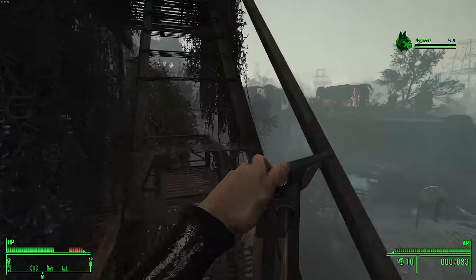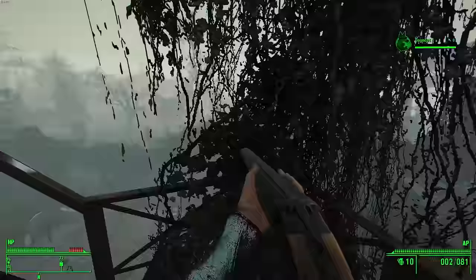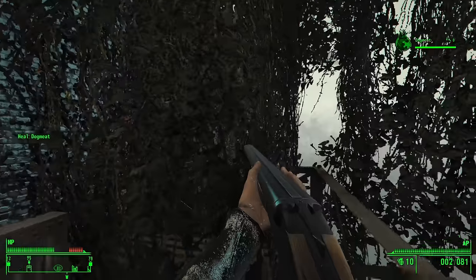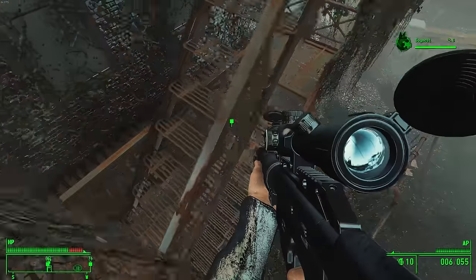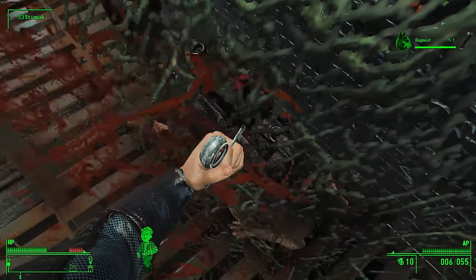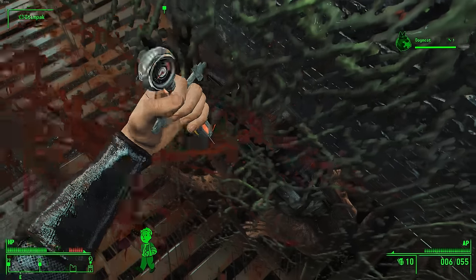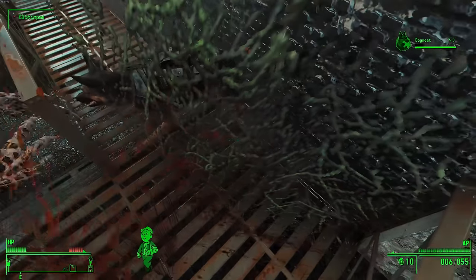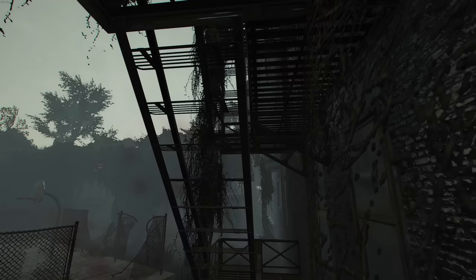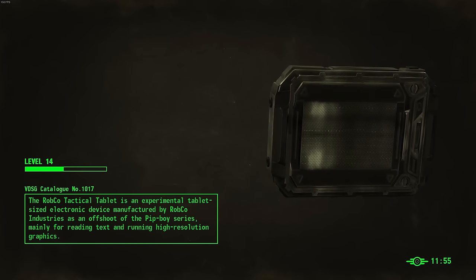At one point, I climbed up the fire escape of a building to kill the raiders at the top and secure their loot, but Dogmeat had trouble doing the same and fell down the stairs. So I went to rescue him, but right as I went to heal Dogmeat, a licker ambushed me. I couldn't move or cancel the Stimpak animation, so I just sat there helplessly while the licker filleted my meat — thus killing me, proving that no, I could not survive Fallout 4 modded into a zombie apocalypse.